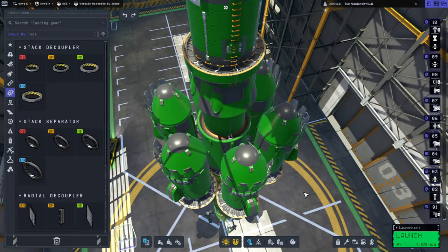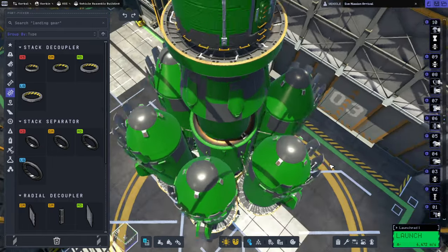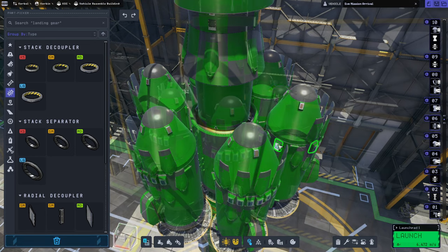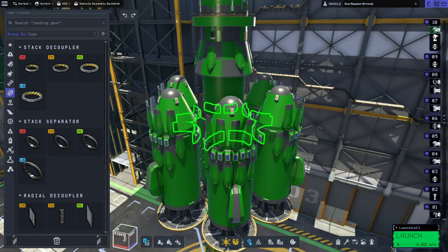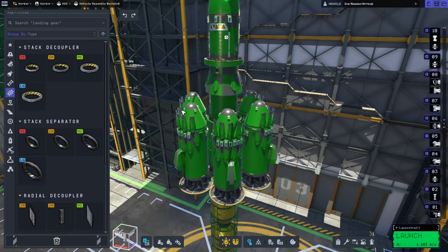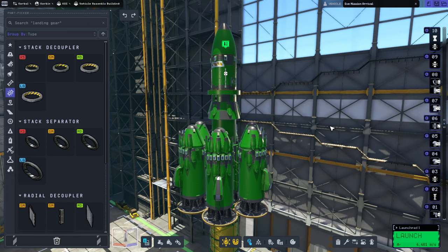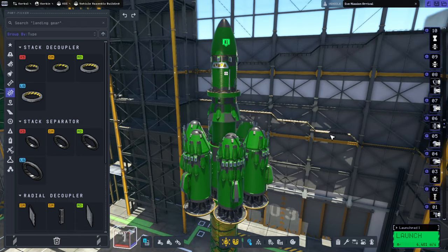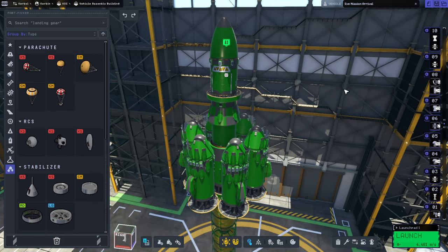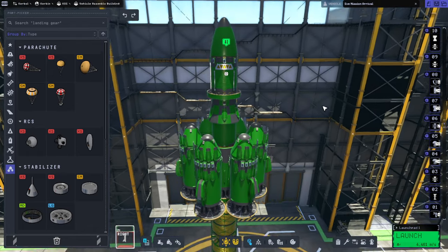Maybe I should add some extra parachutes down here. We clearly didn't slow down to enough of a low speed. I really don't want to use the engines to slow down. So maybe I'll add more of these chutes to this side, to each booster. We used to have 42 chutes, now we have 98 chutes — double the chutes. So that's the ones down here plus 8 up there. They're 0.1 tons apiece, and this assembly — this part that's landing — is nearly 900 tons, so it'll be all right.